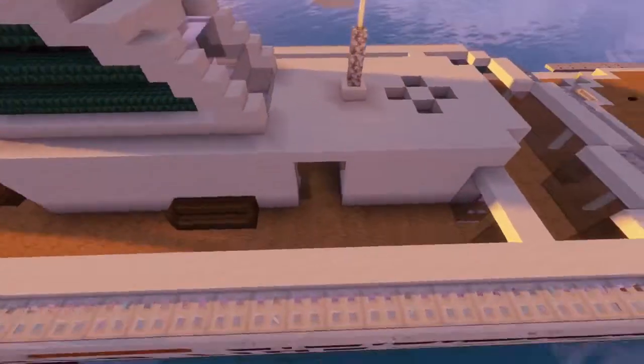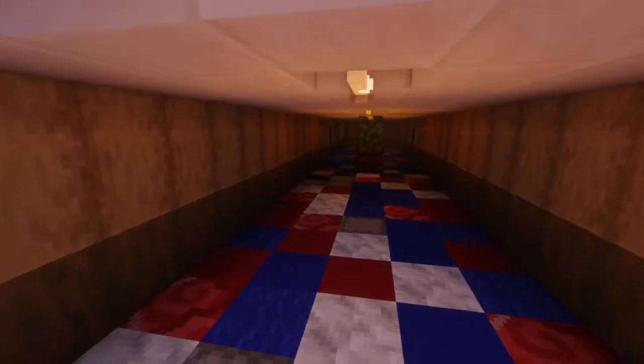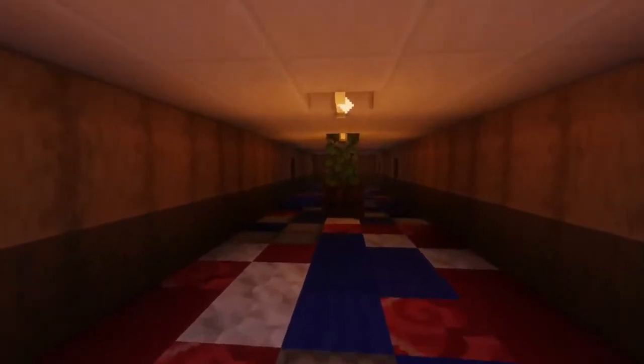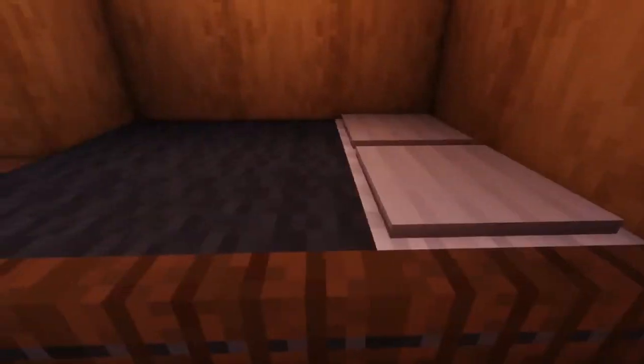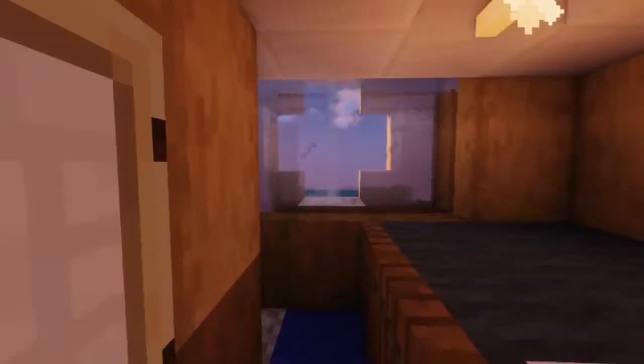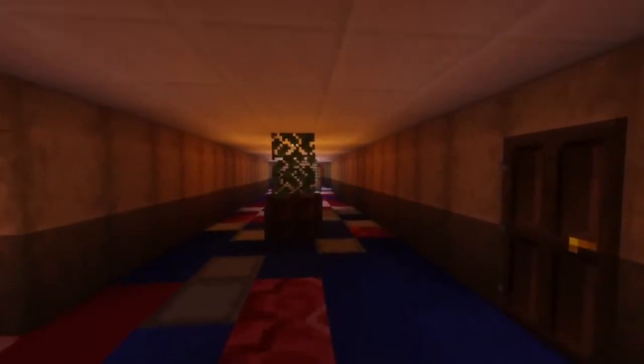Let's get started over here at this entrance, which leads us down onto the passenger deck. We've got a few cabins and a really nice floor design in here. Let's take a look at one of the cabins — they're the same. We've got a single bed, some storage, bookshelves, and of course a bathroom.